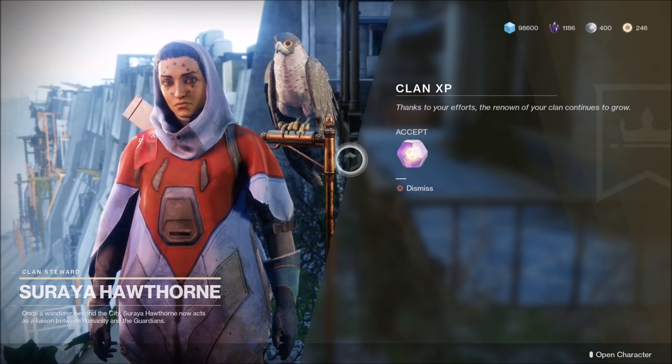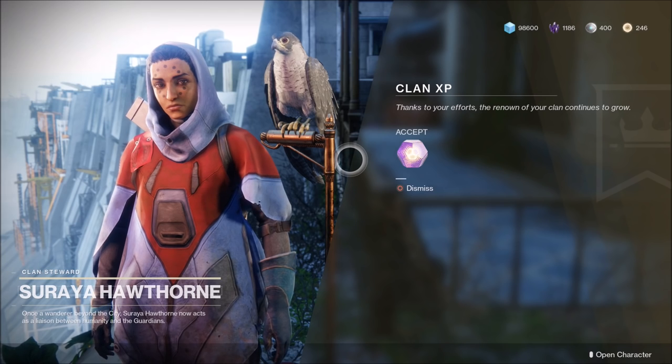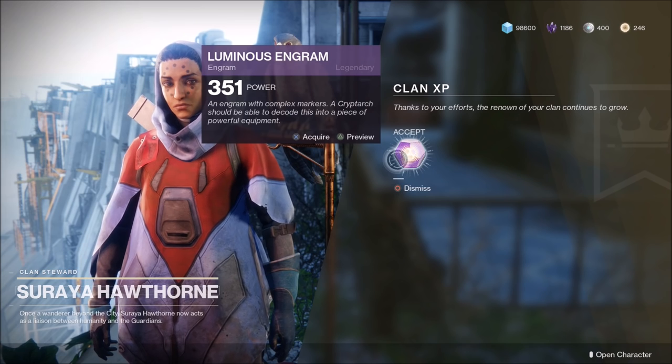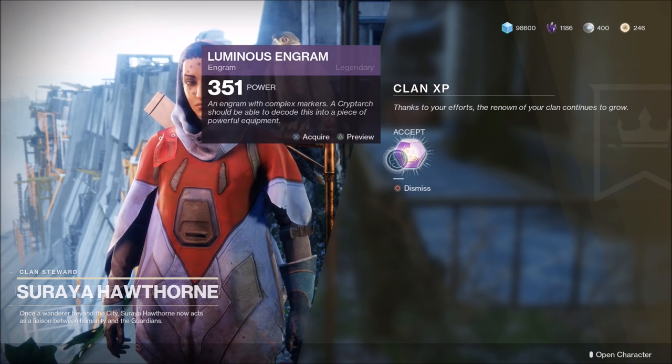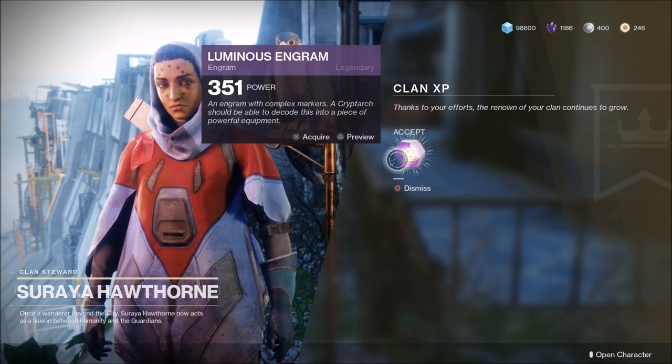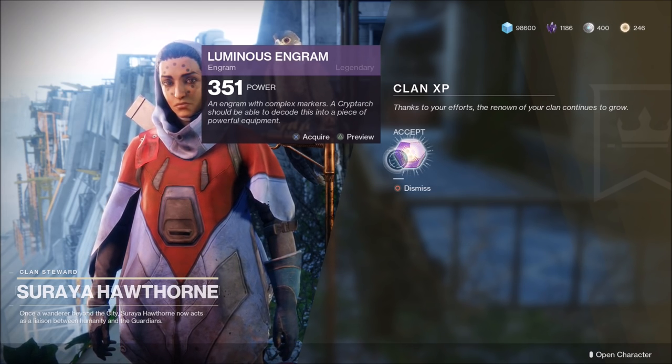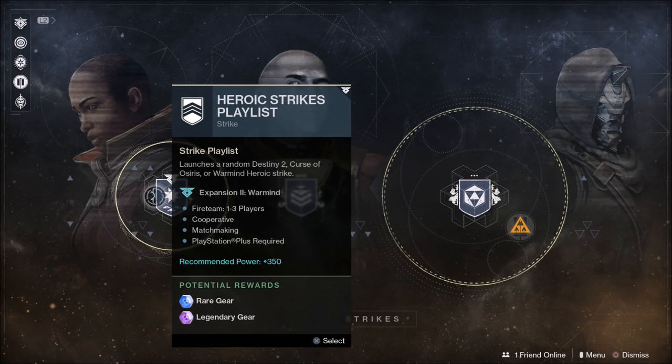Bungie has identified two major Warmind bugs. The first concerns your clan XP engram, which is supposed to drop powerful gear but doesn't. Until Bungie fixes this, do not decrypt your engram with Hawthorn — instead, wait for it to auto decrypt at weekly reset and pick up the powerful gear from your inventory. The second bug: completing Heroic Strikes will sometimes not progress your weekly milestone. This only happens to players who activate a Boon of the Vanguard before entering a Heroic Strike, so don't activate a Boon of the Vanguard if you need to progress your Heroic Strike weekly milestone.